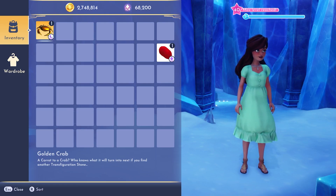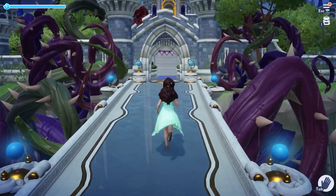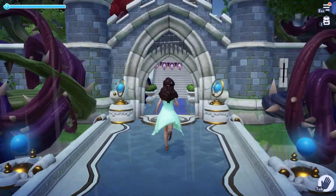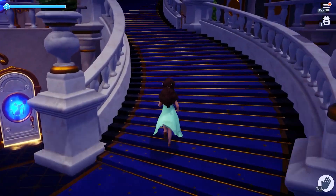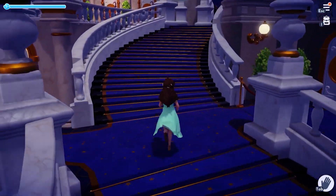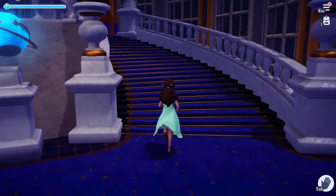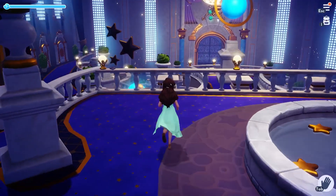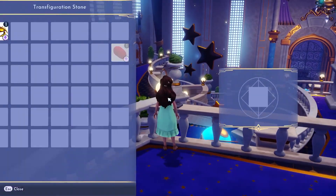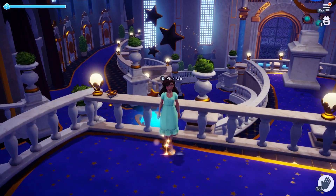This may seem ridiculous, but please stay with me. I promise this is truly what we should be doing. Next, on our little scavenger hunt throughout the valley, we are headed to the infamous dream castle. We are popping all the way up to the top of the stairs near the fountain and for the third time, we will see a stone with a diamond on it. We will once again interact with it and the crab is going to turn into a nightthorn.